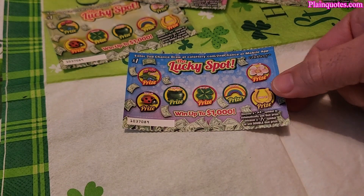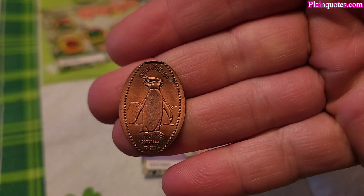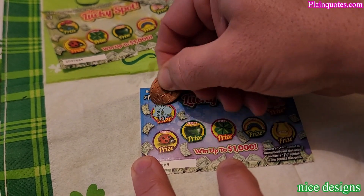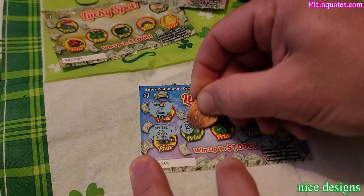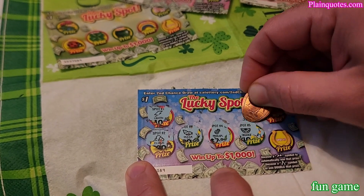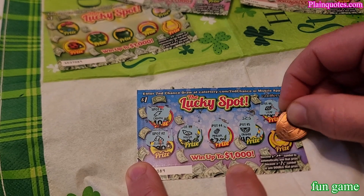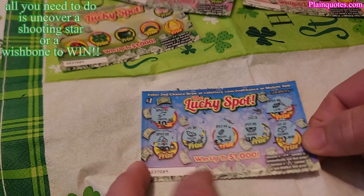I'll be starting with this blue one first, and I'll be using this as my lucky scratcher. Let's begin. That's lightning. That's clouds. Mask. Pineapple. Orange. That's the leaf. Gold. I didn't win on this one.